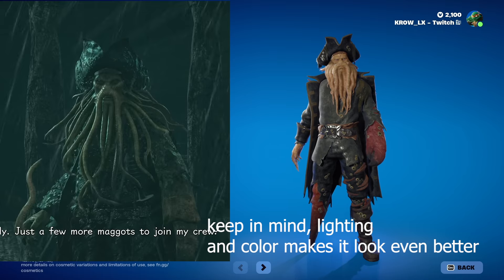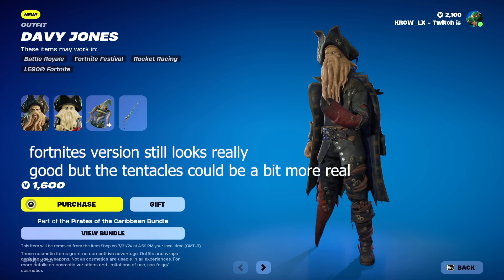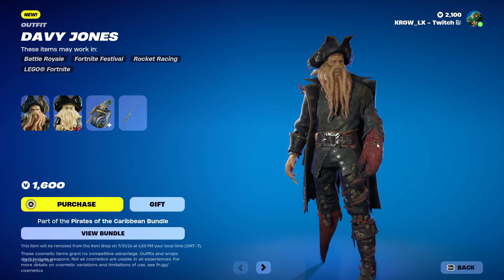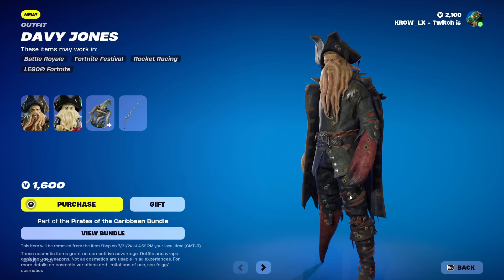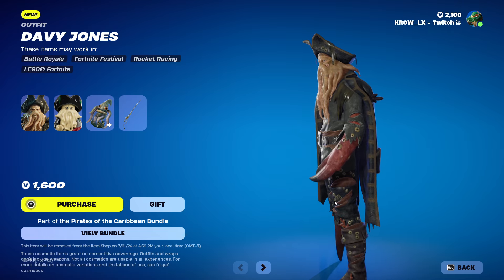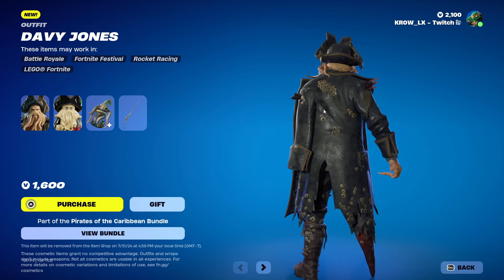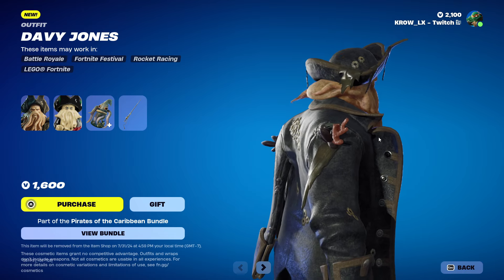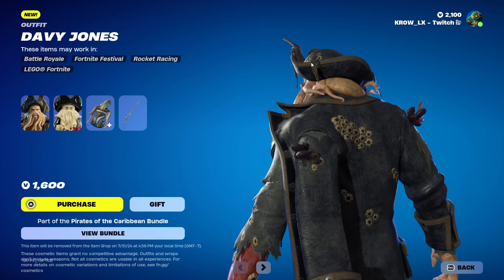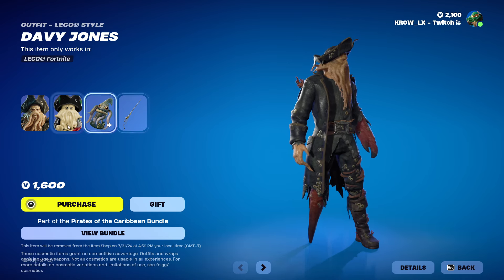I wish we could have that type of realism in this game, but they want to give it a Fortnite feel. I love the claw — and there are what I think are barnacles or something that clings onto boats. There's coral growing on his leg, which looks nasty. I really like the hat, the crab arm and the crab leg — everything about it looks pretty sick.